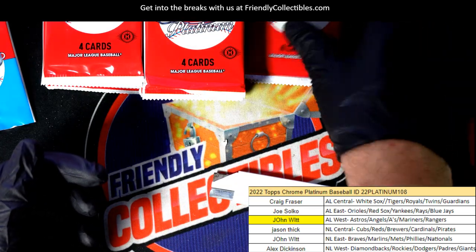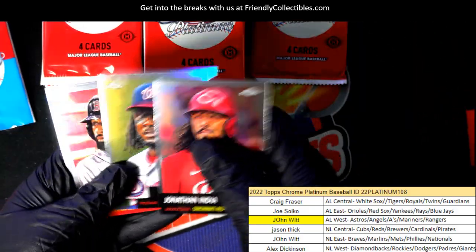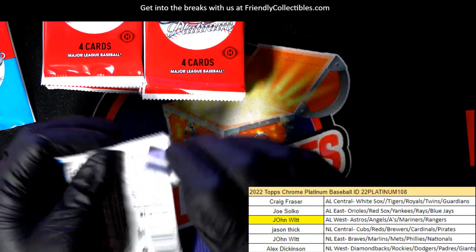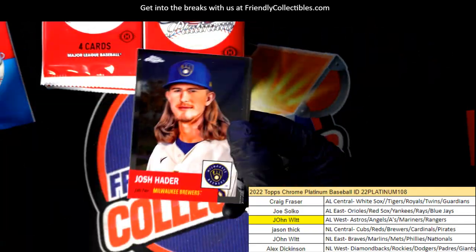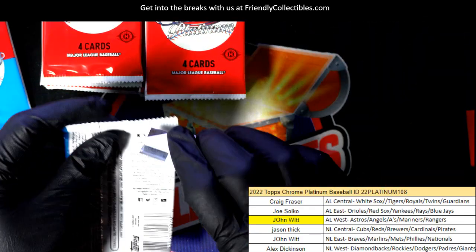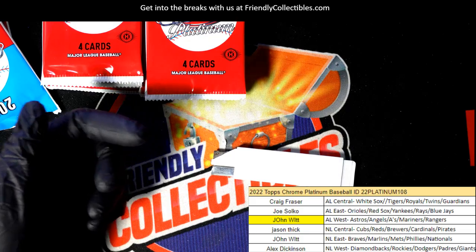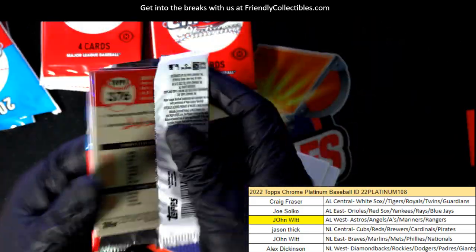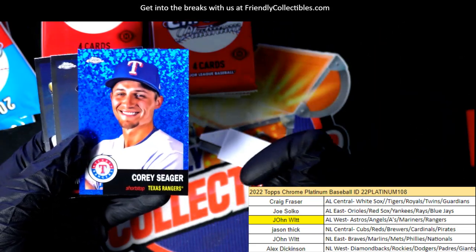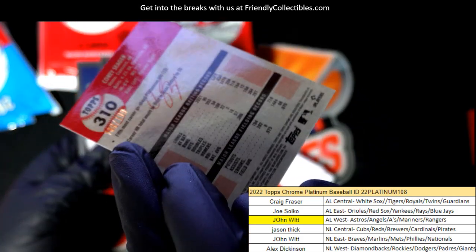Tony Perez. A lot going on in the box so far — we've had two parallels, two or three, there's a refractor, an autograph. We had some color — the red, the blue. And we're still in the first part of the break really. It's a Corey Seager blue for John W — Corey Seager number 299.